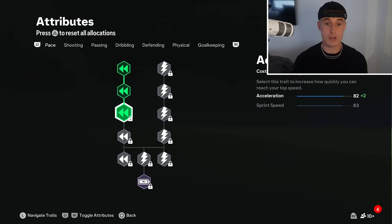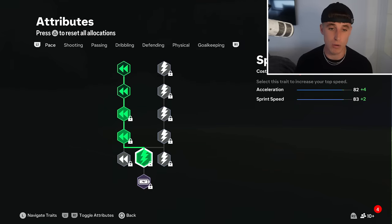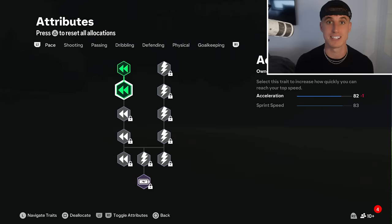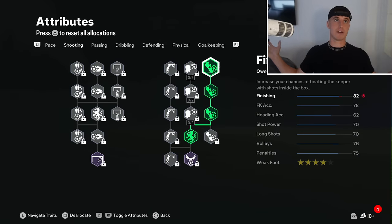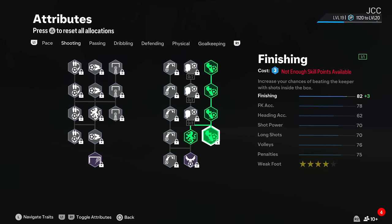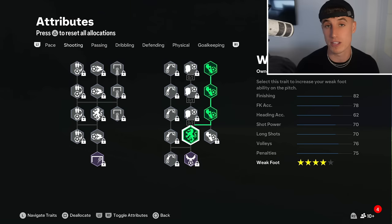Now let's get into the attributes. I'm obviously going to get the Cheetah archetype when I can get enough skill points, but right now at the beginning of the game I've only got one or two skill points into acceleration - not sprint speed - because taking that first touch and getting away from the defender is more important than sprinting in behind. The CPUs seem to be able to catch us, so there's no point wasting early skill points on sprint speed. Finishing-wise I've got three points in there, but that is just to get the weak foot four-star, because I find a lot of chances in striker are falling to me on that weak foot.